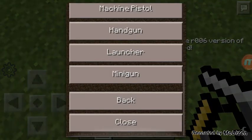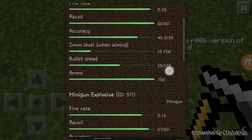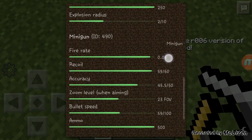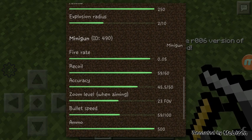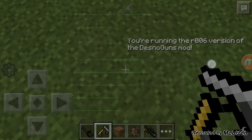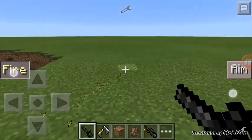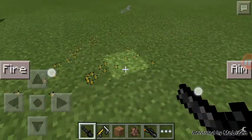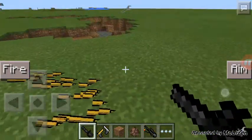Let me just check it real quick. Flamethrower, minigun, explosive. Bullet speed — it's only 59. Fire rate is 0.05. That's what I got. Look at that. And they replaced the arrows with bullets. It's really nice.